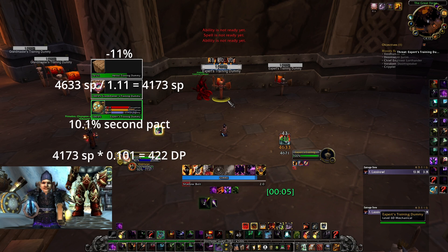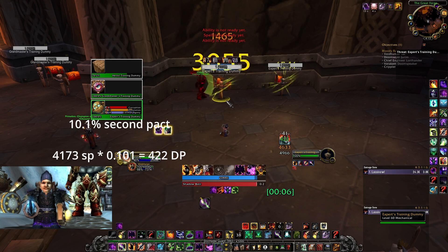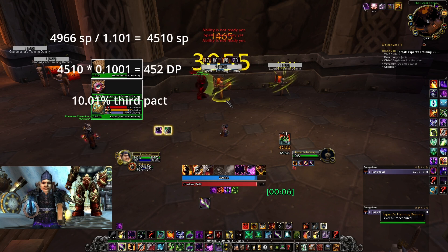So the second pact value has to be 422. And now as my cloak procs for another 295 spell power, I now have 4966 spell power, divided by 10.1% times 10.01%, giving 452.